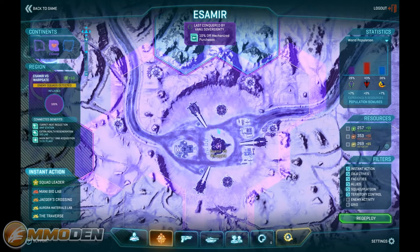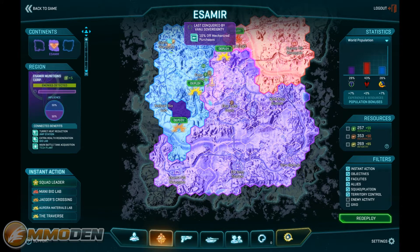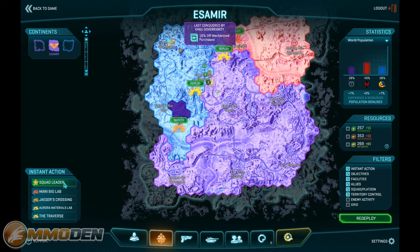You might hear some guys chatting away — we're in our main base. Let's take a look at the map. The map is actually very large. My faction controls a large portion of it, and you can see where the big battles are going on. I can actually deploy right in the middle of a big fight. You can also instant action right to your squad leader or different locations — it's really cool that you can jump around with just a click of the mouse.